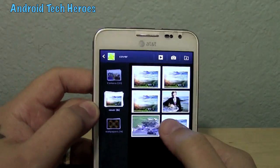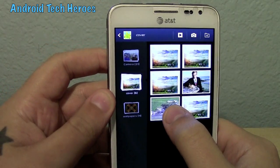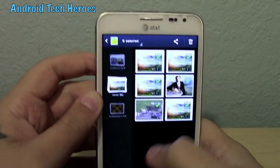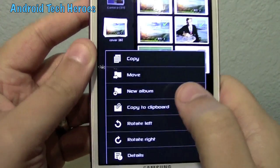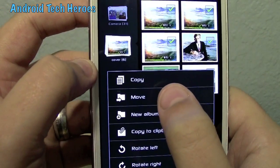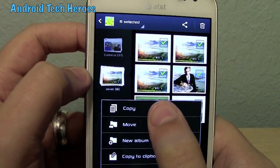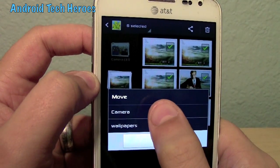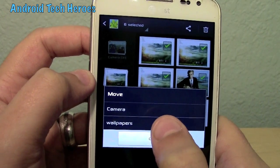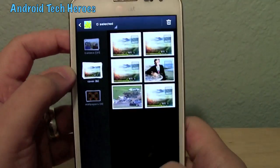It does that for each one — it brings that carousel out. Say I wanted to add all these to my wallpapers: I hold down on them, click on all of them, go to my menu. I could either create a new album and make another folder, or copy them and move them to another place while keeping them here as well, or completely move them — to my cameras or to my wallpapers. That makes it a little bit more simple.